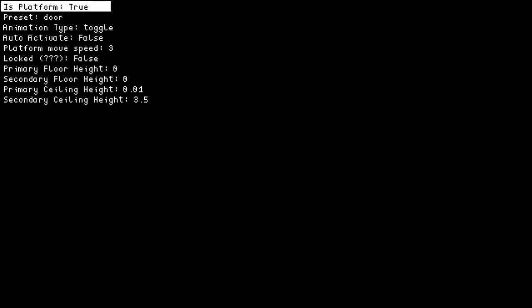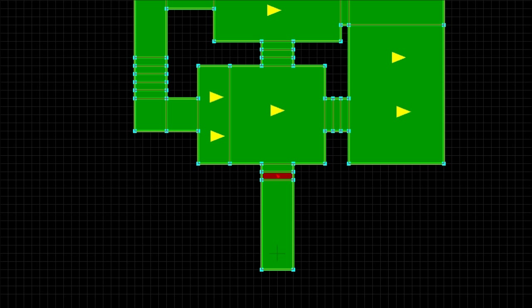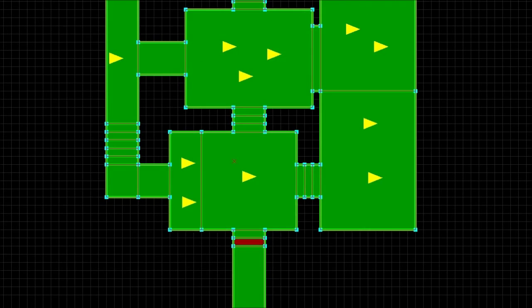It's pretty basic right now with no GUI, but it works — you just use your arrow keys or WASD. If I set it to be a platform it'll move; I can set it to a door and it automatically sets up the animation to toggle and sets the floor height and ceiling height, which makes it a lot faster and easier than it used to be.